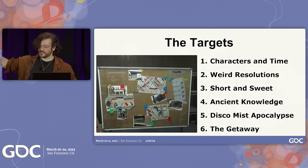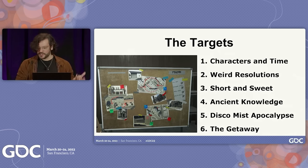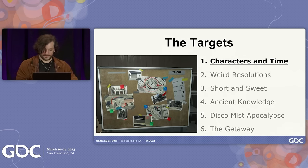We're going to talk about characters and time — basically character stats, interesting things like that. Weird resolutions, which are bonkers ways that you can play games instead of rolling dice. Short and sweet, one-page RPGs and the absolute territory of strange, interesting things that come out of there. Ancient knowledge, where we're going to start talking about people reviving the more Gygaxian days of tabletop RPGs. And I'm not going to explain Disco Mist Apocalypse yet — you can get there when we get there. First, let's do characters and time.